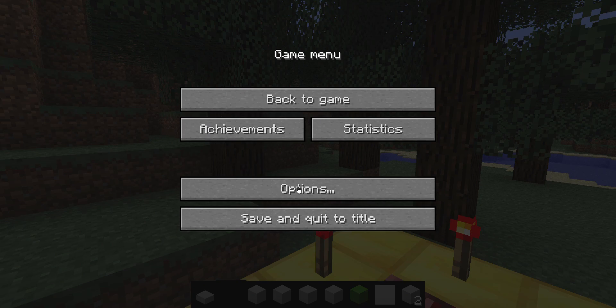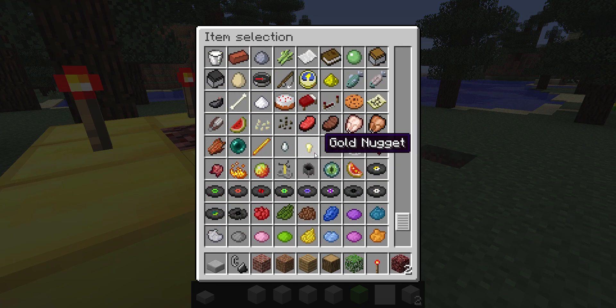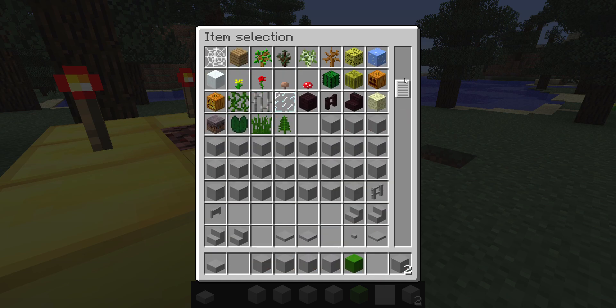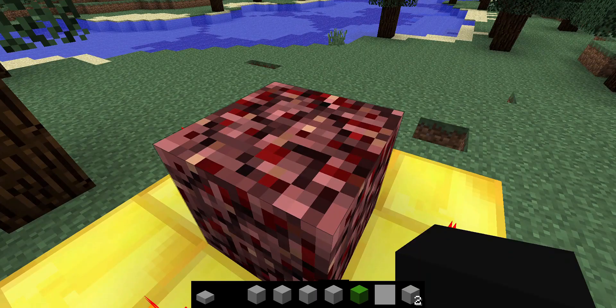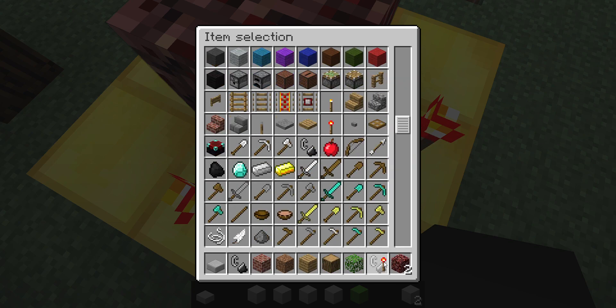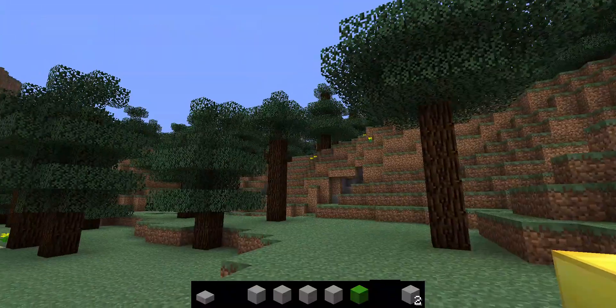Did I do it right? Let's see. The lava — I forgot the lava. Where is it? Wait, this is the old version, so there is no lava in this version. Let me just try this again. Where's the flint and steel? Yeah, nothing's gonna happen. Nothing's happening. That's the end of this video.